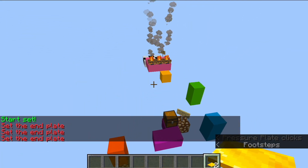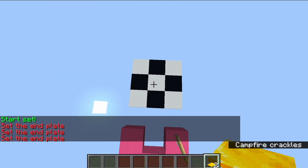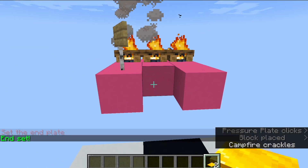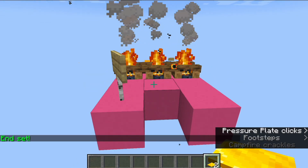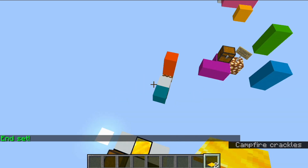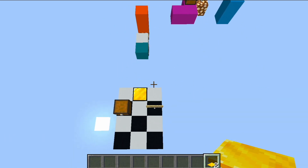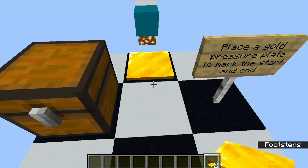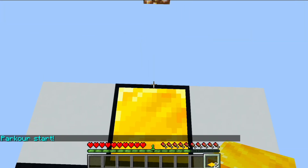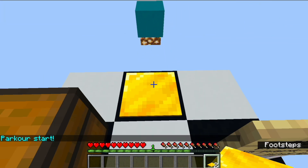Then place another gold pressure plate to indicate the end position. Once you've done that, you're ready to start playing. I'll go back to the beginning — when you step on it, you'll see that it switches you out of creative mode and into survival mode.